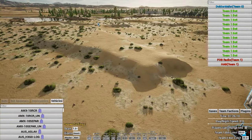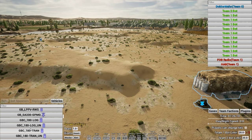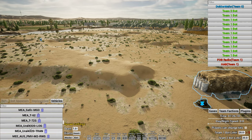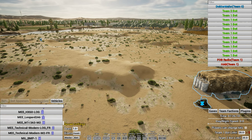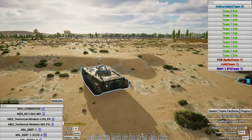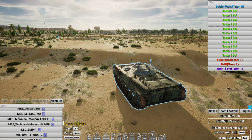Vehicles are pretty self-explanatory — you can change the biome and team of the vehicles. Let's do a BMP 272. I can make it a foresty BMP instead of a desert one. Same rules apply: you can change what team it is, what camo, all that.